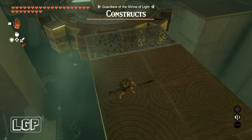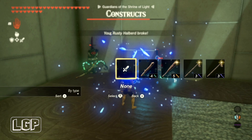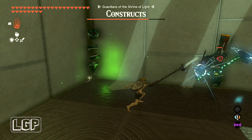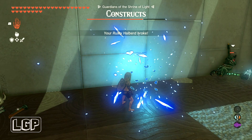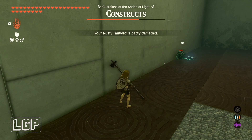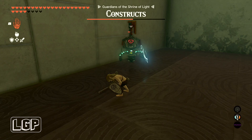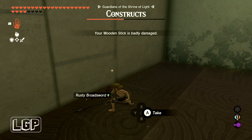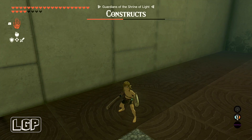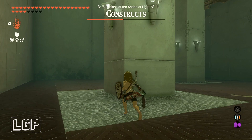There's another flame thrower on top of the next cog — just so annoying. There's also another construct here that's more difficult than the previous one — it has a shield, so you have to hit it multiple times. Your weapons are weak so it's better to fuse them with something first — I didn't do that. This construct then disappeared into the wall — I have no idea if I killed it or if it was a glitch. I was fighting it and suddenly it vanished.